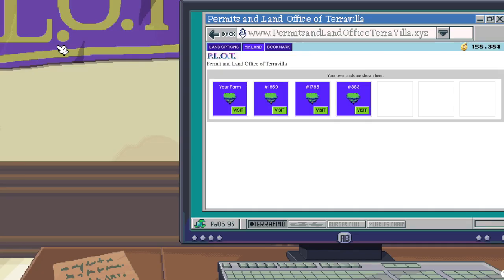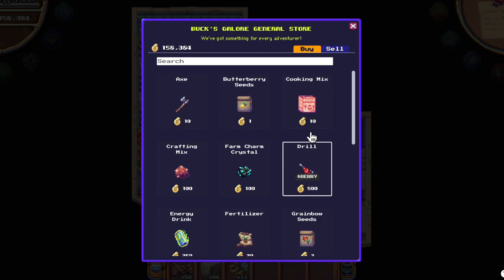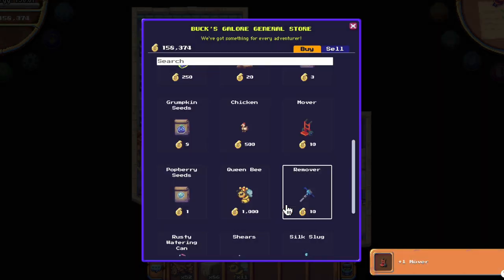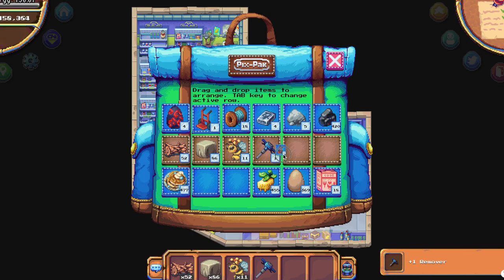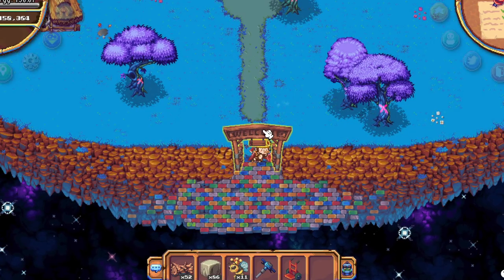First of all, I would recommend you to buy the free land with berry, because you will trigger a series of quests that will teach you how to move and remove items, and you will get one free soil from that little land. I throw the mover and remover after each use because I don't have space in my inventory for those. But now that we have them, let's go to our new farm and see how we can make it easy and efficient to use.